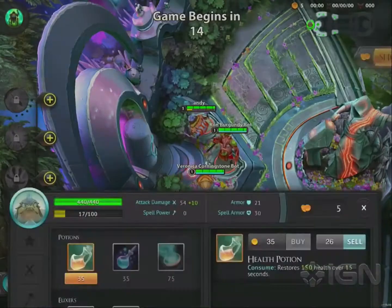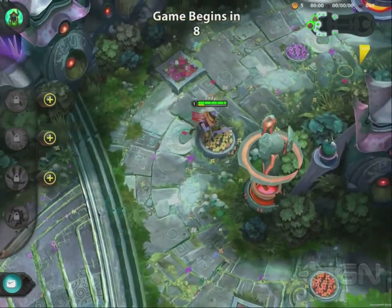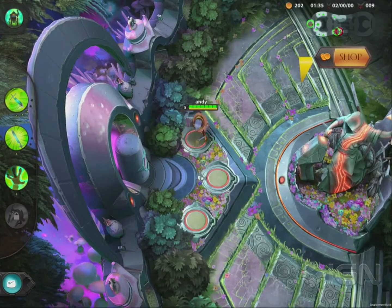Skippard has moves that scale with attack damage. Slash the Swamp, Strength of the Exile, and Leap Slash all gain extra damage based on the amount of attack damage Skippard has. So buying attack damage items on Skippard not only makes your basic attacks hit harder, it also makes your abilities hit harder.